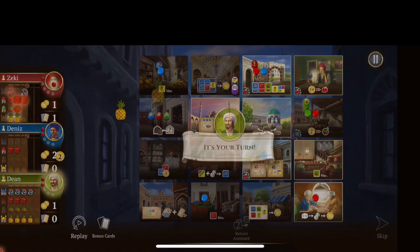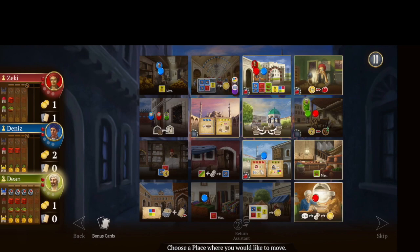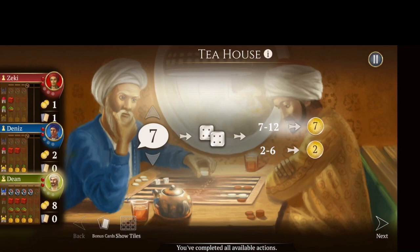I'd like to go up here to the Sultan's Palace because I think I can actually purchase a gem now, but I don't have the money to pay that other player's assistant. So I'm going to move down here to try to get some money. I'll guess seven again at the tea house, roll, and I got an eight — so I did get the seven coins I was looking for.